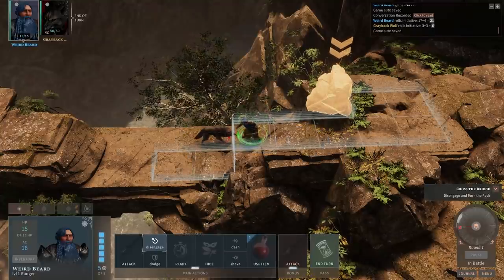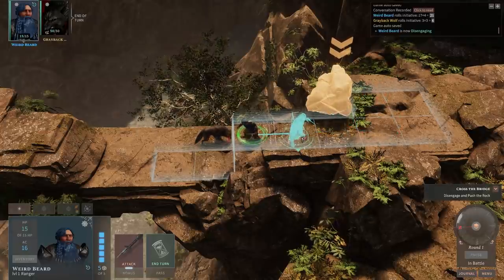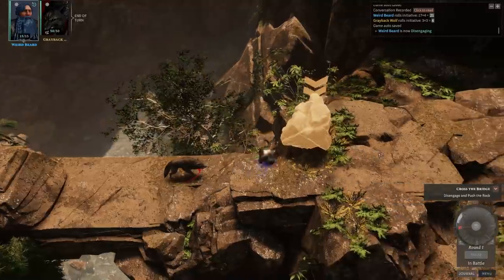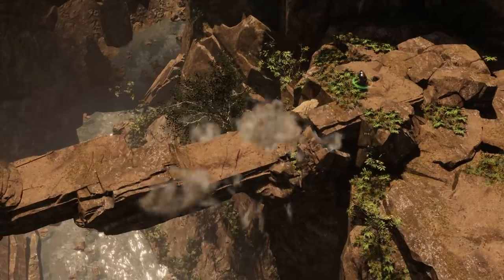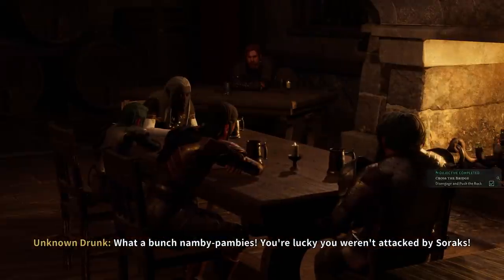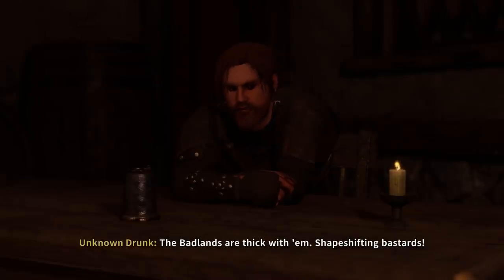Combat continues. The player appreciates the combat system. He notes the game forces him to push the boulder regardless. A drunk NPC warns the party: 'You're lucky you weren't attacked by Sorax — shapeshifting bastards, thick in the Badlands.' The player notices the NPC has an amazing chin.